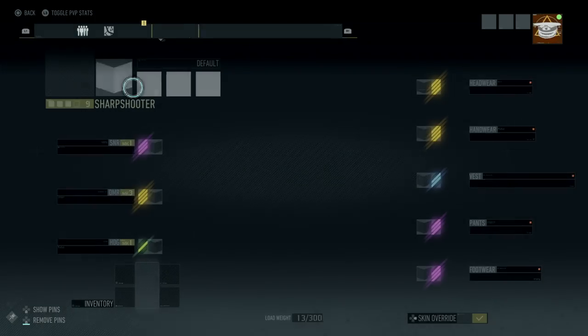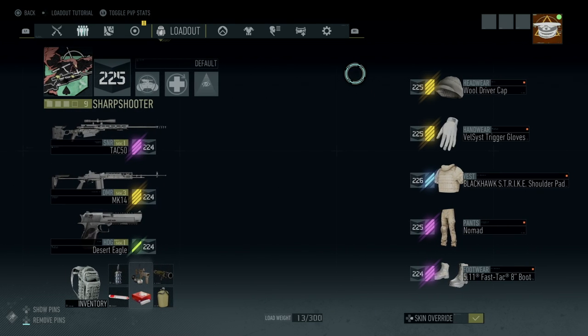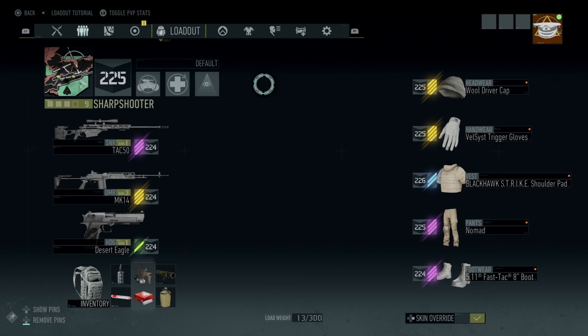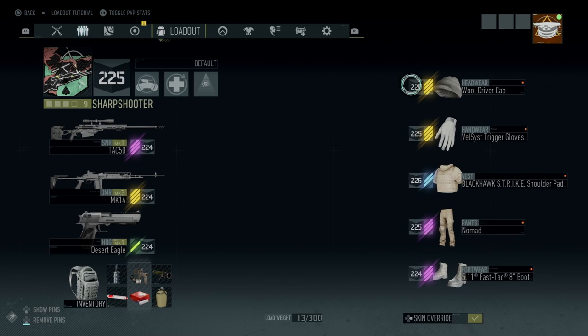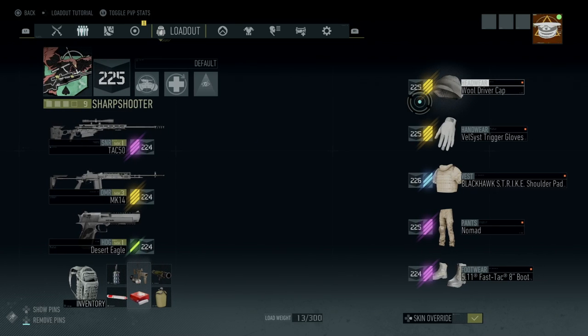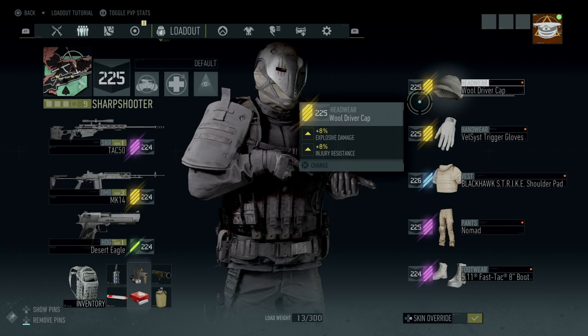As you can see, gear score is going to be this big number right here, and the gear score is dependent on whatever gear you're wearing. So what you want to do is make sure you're always wearing the highest gear in your inventory — whether it's green, white, blue, purple, or yellow items, it doesn't matter.